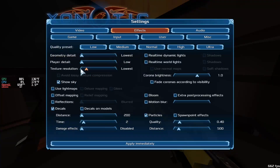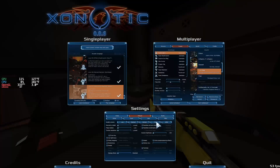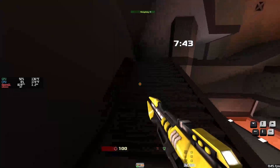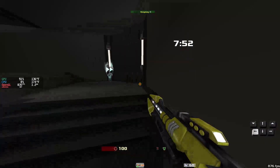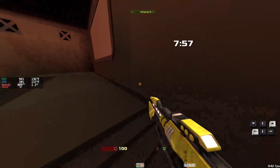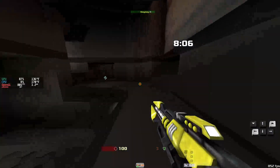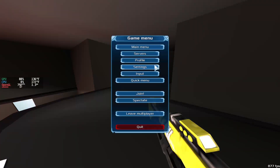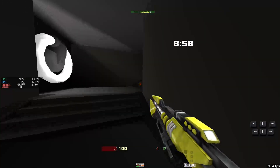Now let's go as low as possible — no sky, no decals, no damage effects, no particles, nothing on Corona. Here we go. We're going to go over 800 frames — I saw a high of about 920 to 930 frames a second. I actually have the simple textures literally in my config file. If you want to check that out, it should already be linked below.